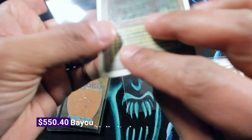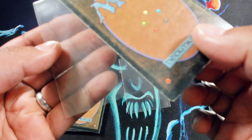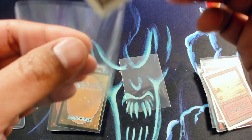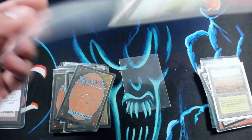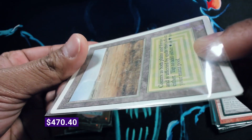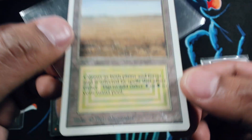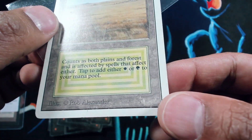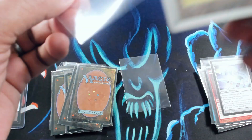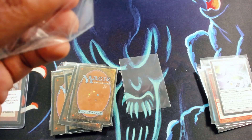Unlimited Bayou. Bayous have gone up a lot in price; our revised Bayous just keep getting cleaned out. This one I'd say solid MP, MP minus almost, because it actually has roller lines as well as quite a bit of surface wear. HP definitely — because this has quite a bit of surface wear on both the front and the back; that definitely puts it at HP. And then this unlimited Savannah — also really nice face, nice eye appeal, but it has quite a bit of surface wear down here and some surface scratching, and quite a bit of wear on the back as well. So HP for this.